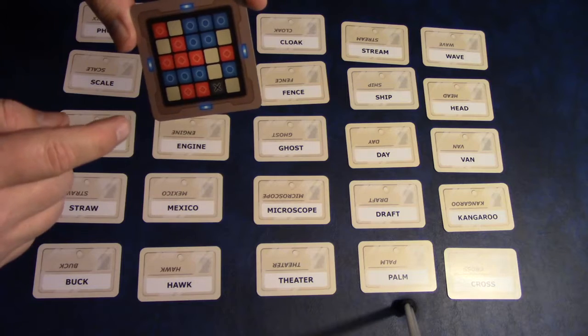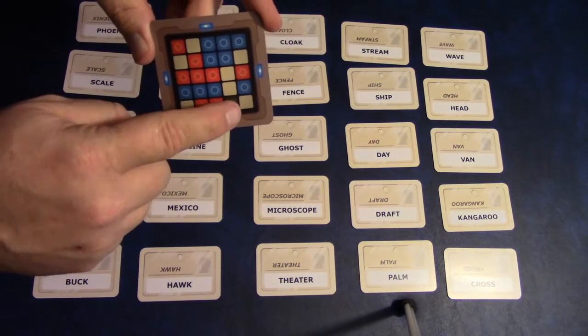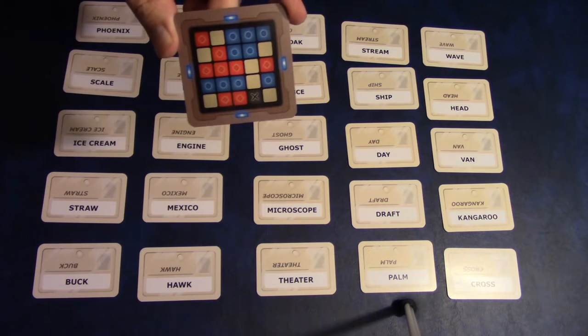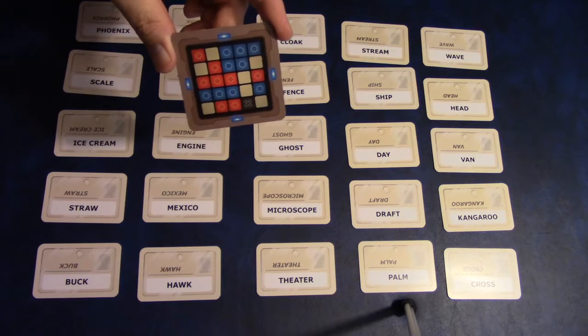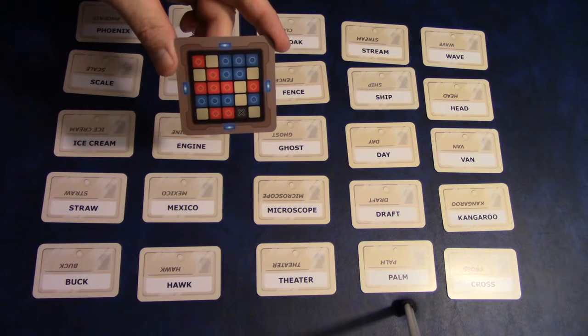The red team is trying to guess their respective words. The yellow cards are innocent bystanders, and if your team picks the card with the black X, that means you've picked the assassin and your team immediately loses the game.